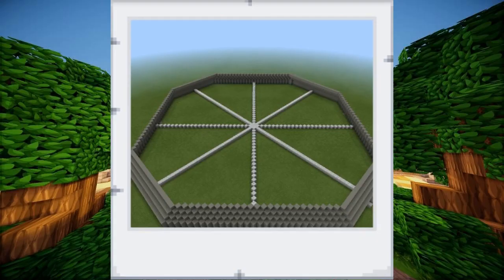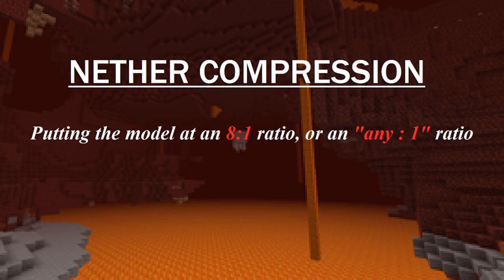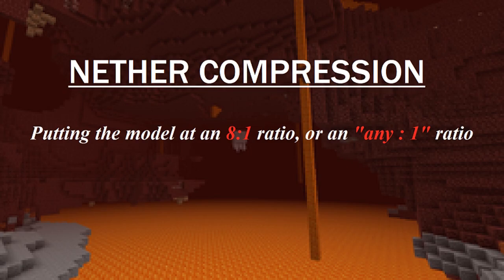At first we thought there would be a problem with height. We solved that when a fellow came up with the idea of nether compression, which means it is an 8 to 1, or any to 1, ratio.